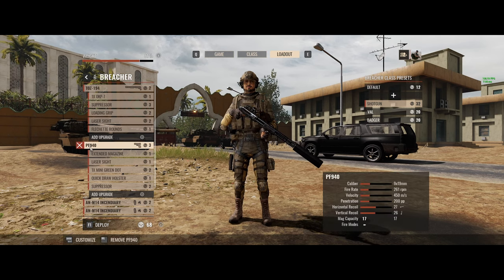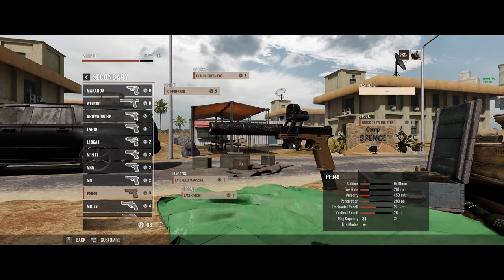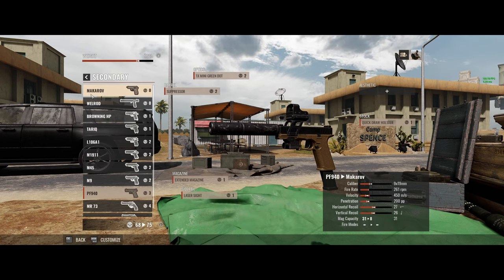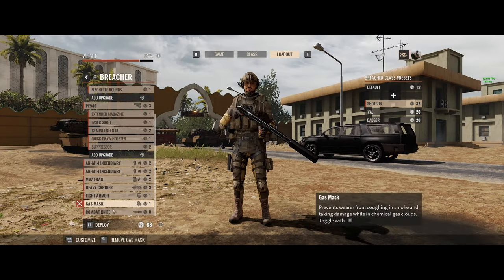Secondary weapon: I've got the PF940. Personal choice, just because it's got the largest mag capacity. I'm gonna have to be switching between primary and secondary weapon quite often, especially in those long firefights. I'm using a suppressor, an extended magazine, laser sight, and the quickdraw holster just to make the draw faster. So let's get into the gameplay.